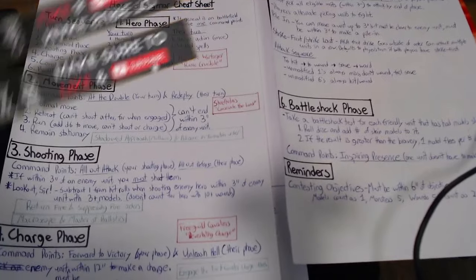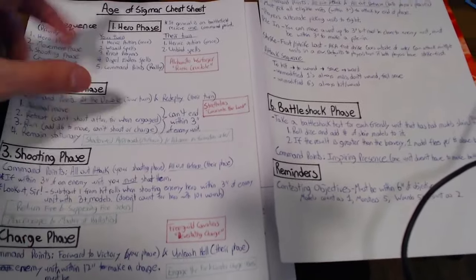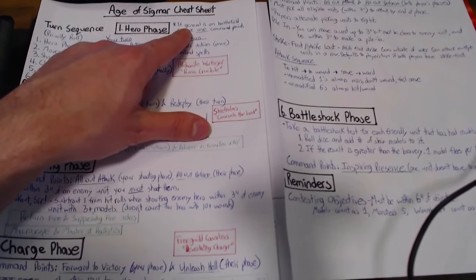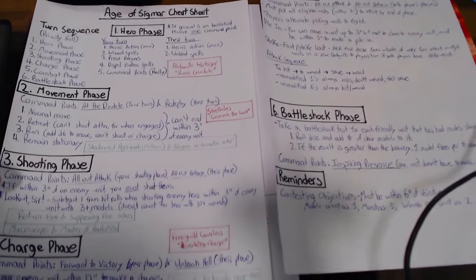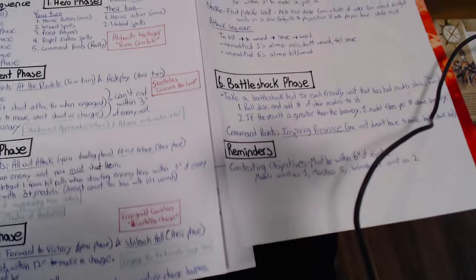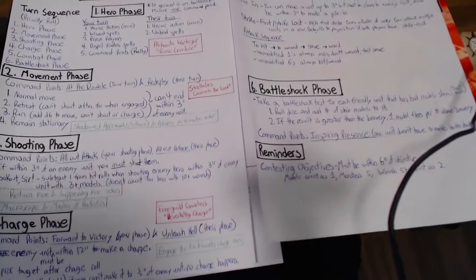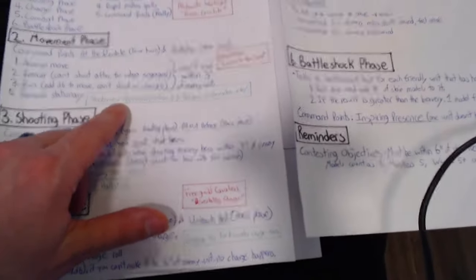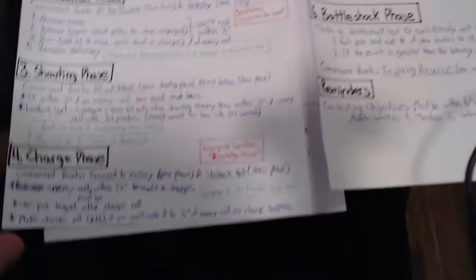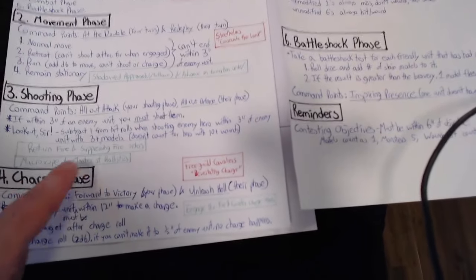Looking at my other cheat sheets, the first thing I did was write out my turn sequence at the top. Everything in blue is what I did first — I went through the hero phase, what I can do during my opponent's hero phase, then the movement phase, the shooting phase, the charge phase, the combat phase, and the battle shock phase. I also took a look at things I have equipped to my army and made notes for when to use them. During my movement phase, I need to use the shadowed approach Misthaven ability, and in the shooting phase I need to apply return fire or suppressing fire orders, and use my macroscope and master of ballistics abilities.